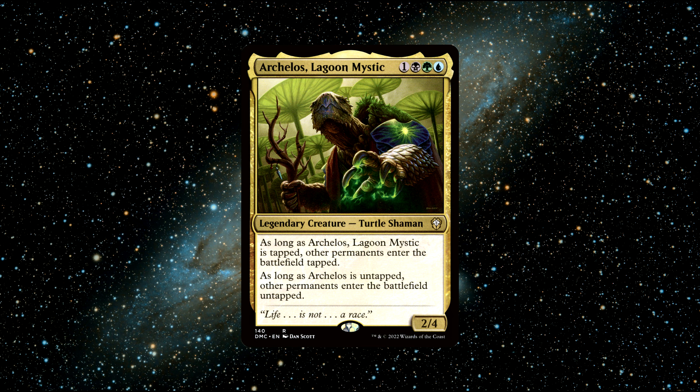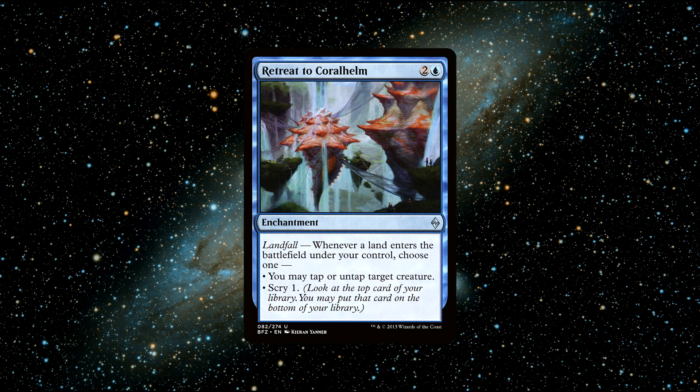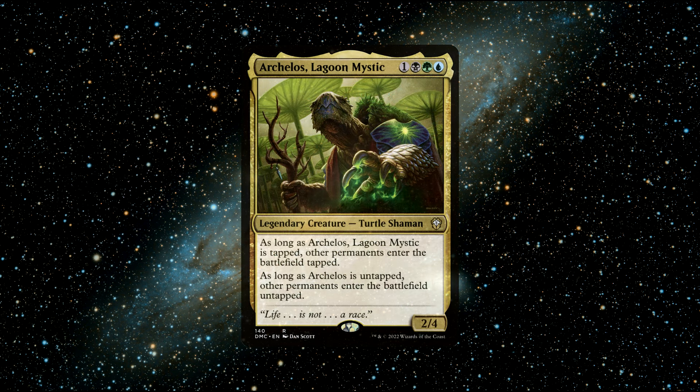Some great budget cards I'd recommend for an Arkelos deck are: Bedrock Tortoise, which keeps in theme with the turtle creature type and is a great addition, and Retreat to Coralhelm, an excellent enchantment that synergizes very well with the commander Arkelos. Overall, Arkelos Lagoon Mystic is certainly a unique and very fun commander to brew and play with. You can buy this commander for around 50 cents.